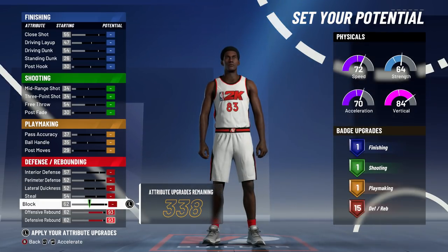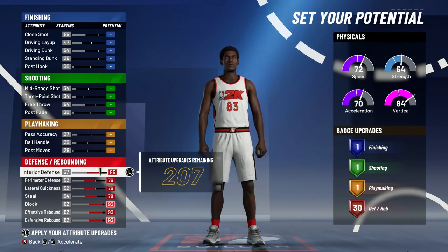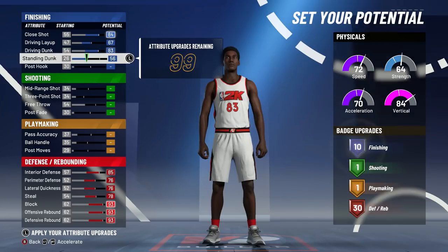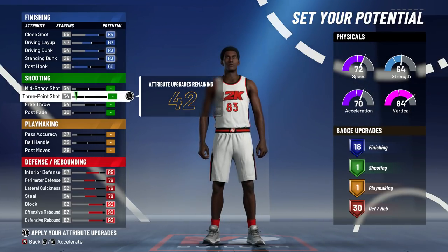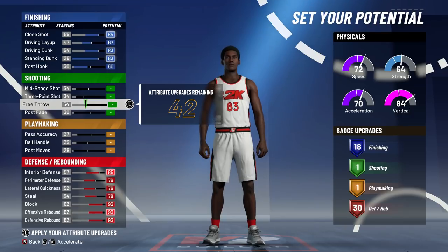You're going to start by upgrading and maxing out everything in the defensive category. Just max out everything. Then go to the driving and max out literally everything. Then put down your post hook until you have 18 finishing badges. I'm going to put it up to a 60 post hook. That gives me 18 finishing and 30 defense, with 42 attributes remaining to place anywhere you want.